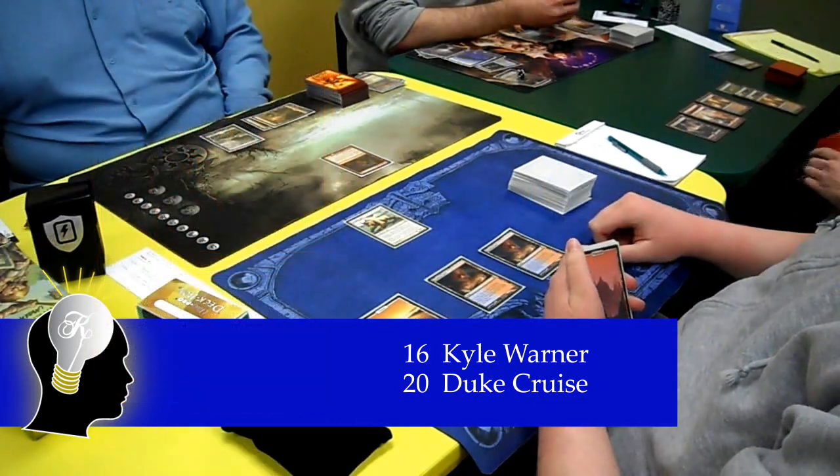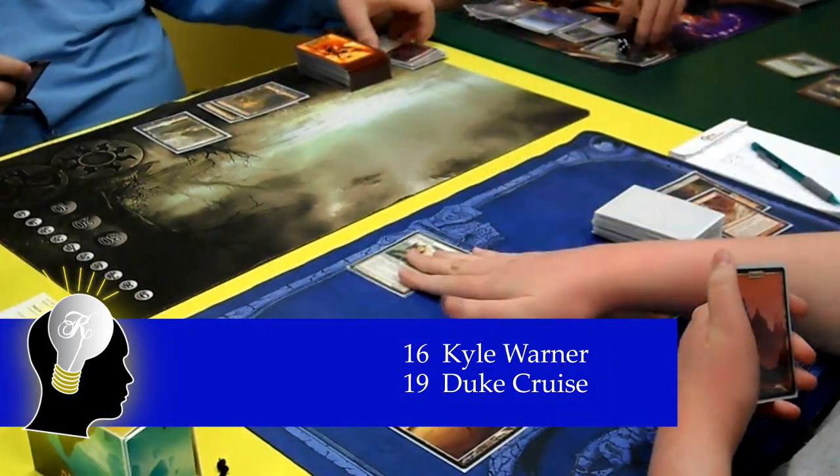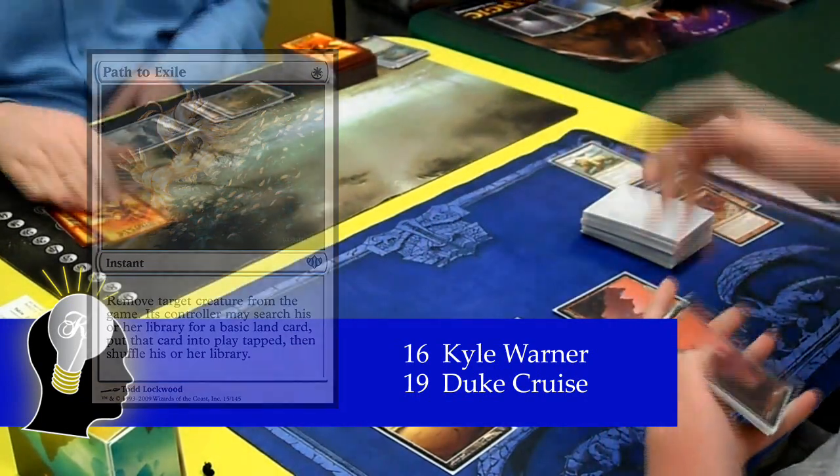Duke plays a Scalding Tarn and cracks it, pumping his Steplinks. He then bolts Kyle's Plated Geopede and sends his Steplinks to the Red Zone. However, Kyle has a Path ready to get rid of the Steplinks, and doesn't take damage this turn.